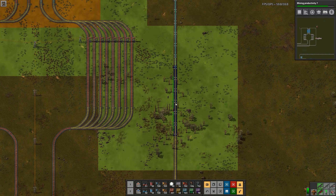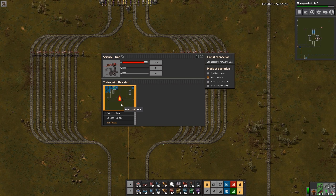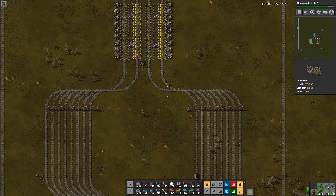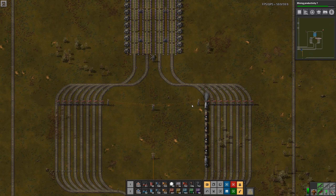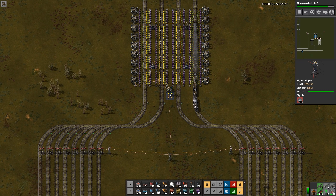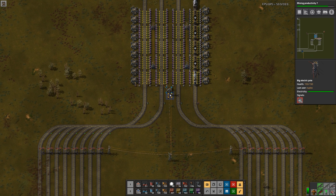Let's see where our train is — could be this one, or it might be this one. Is it already on its way back? Here it comes. I don't have any bots here yet and I don't have any storage, so this stuff is not going to go anywhere. And to be honest, when it's in the active providers I wasn't sure if it would appear in the inventory — yes it does, okay good.